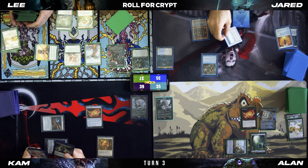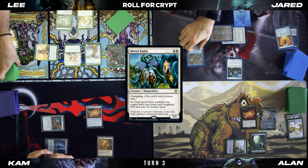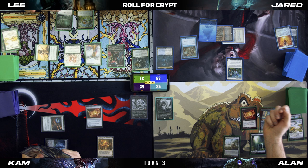I'll tap Tundra and the Mana Crypt for a Mirror Entity. I'll pass. Untap — Crypt trigger. Odds I take damage — that's another five because I'm a piece of shit. Draw.